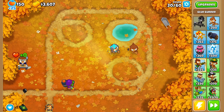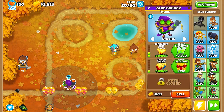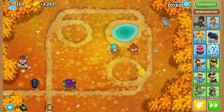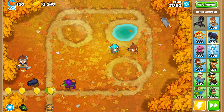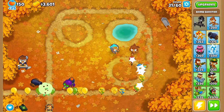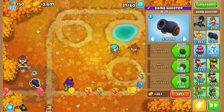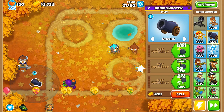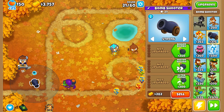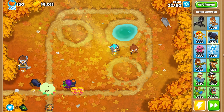Here are black balloons. Black balloons are really what makes Bloons get unrealistic. They are immune to bombs. I placed another bomb shooter and I can see there are now white balloons as well.